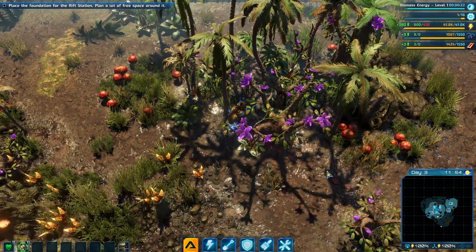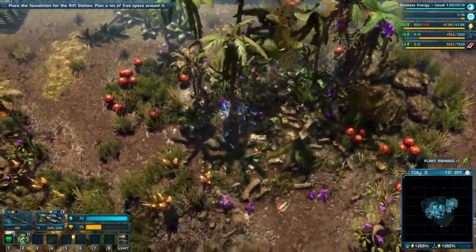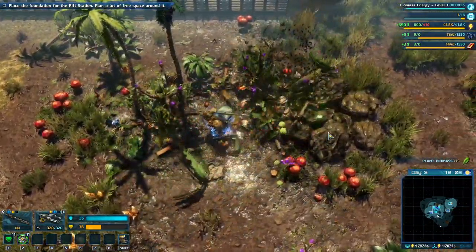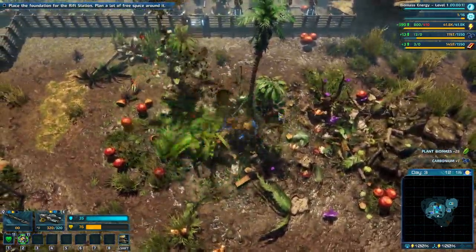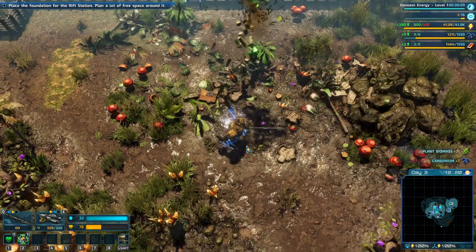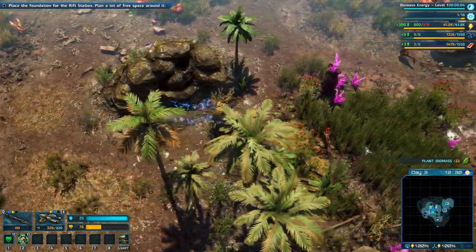I can't build it here — there are rocks there, that's why. Can I destroy those rocks? No. I know she said it didn't need to destroy everything, but we kind of need to destroy everything.